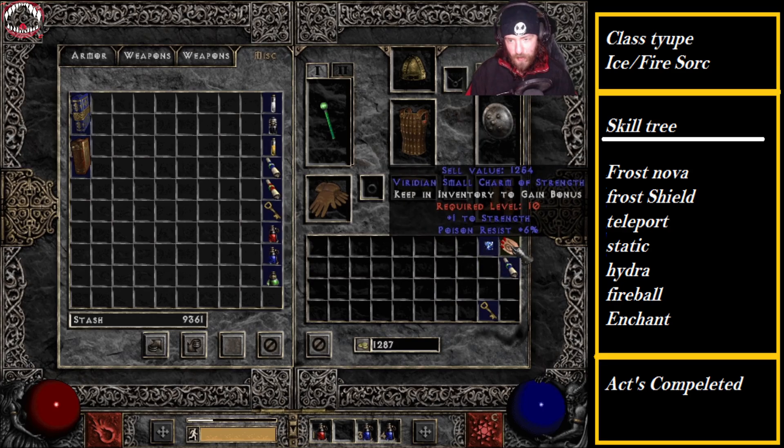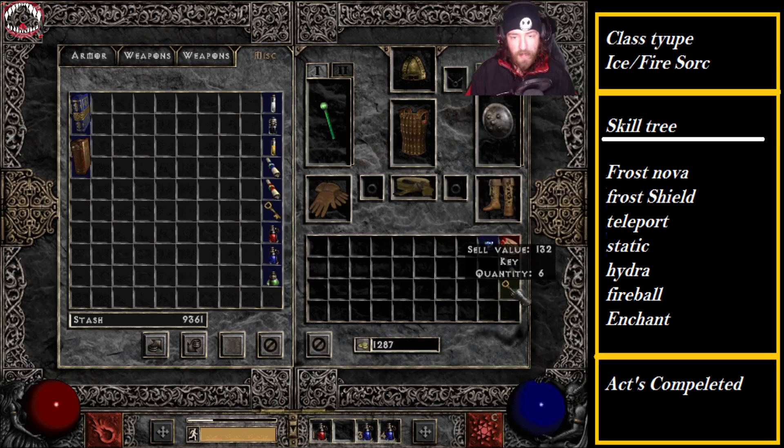Oh, we got some small charms here. Usually with small charms like that, any resistances or stats tend to be required to level 10 in order to use them.